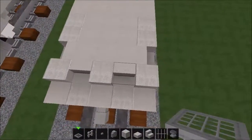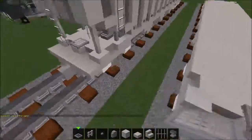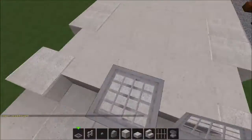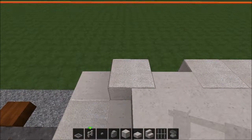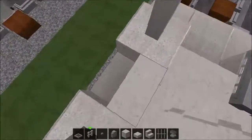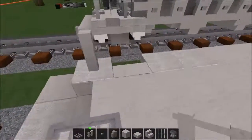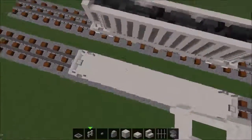Now just to start, place one trapdoor right here like this, and one iron trapdoor right on this one right here. Now take your nether brick fence and place two right here, then two right here like this. There should only be one block in between, which should be the stair, if you've made everything correctly. Same thing here like this. Perfect.